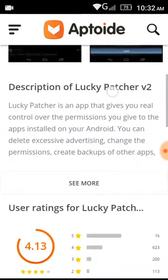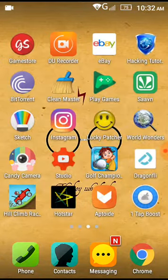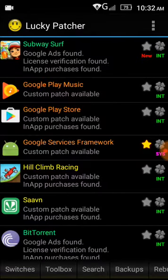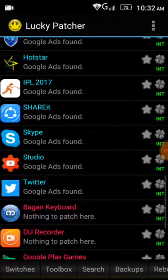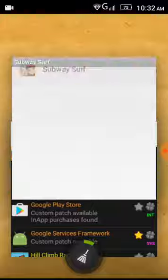It's gonna work as well, so download it. When we have downloaded it, you're gonna see it right here like this. It's gonna show us the list of apps that have been installed on our mobile phone. For example, I'm gonna try hacking Subway Surfers.